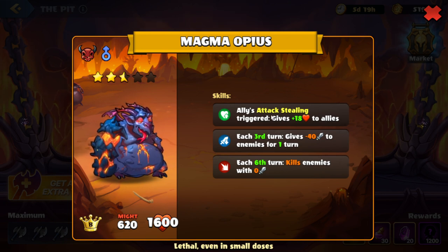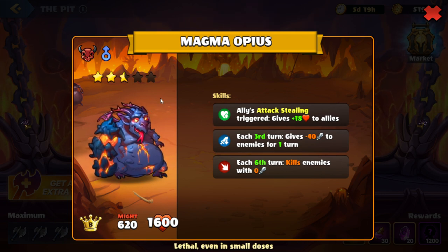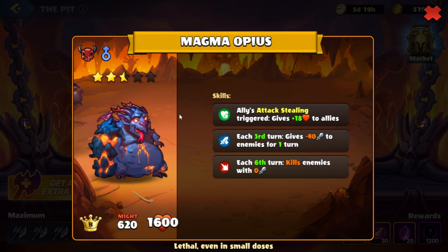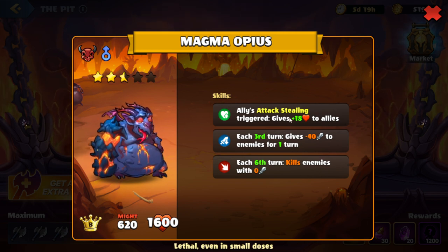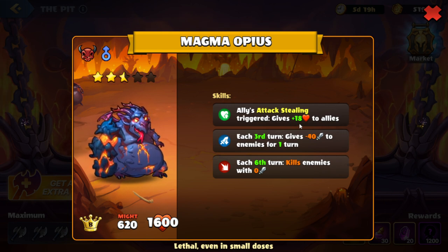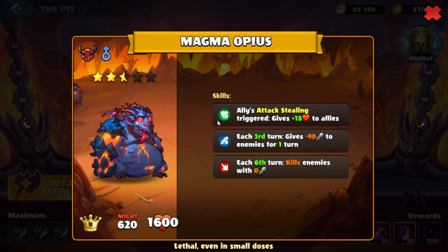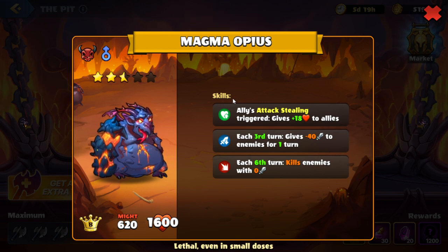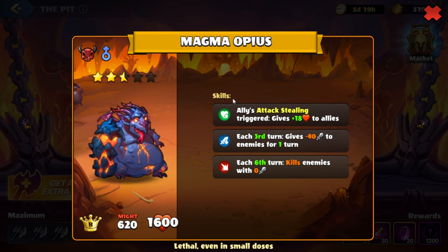A couple things. Looks like they will have an attack steal skill, which means that we will actually lose attack on our heroes. So we'll need to have heroes with higher attack in order to compensate for the attack steal. Also, we're going to see a health boost given to the enemies. We'll need to have stronger heroes. If we have something like cleanse, that would actually get rid of the attack steal, and then also allow us to keep attacking.